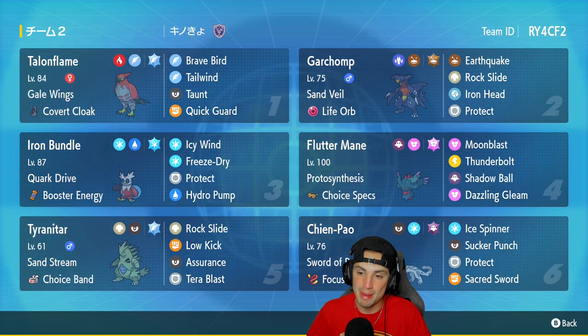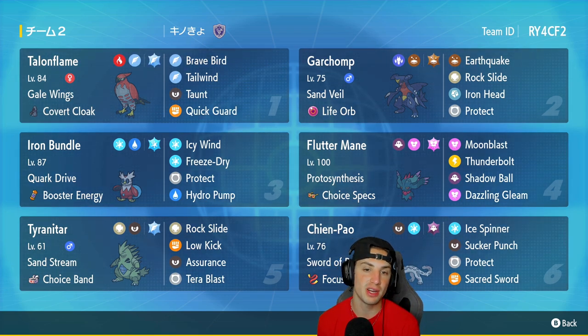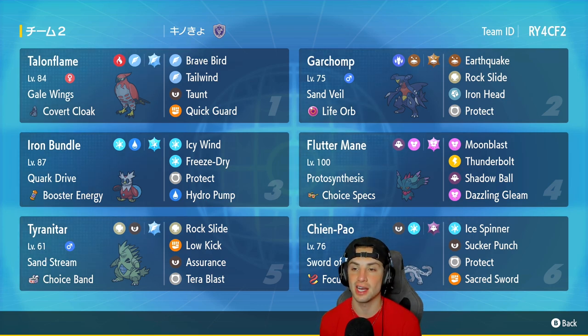Back to the Pokemon content — we have Talonflame in our first slot. Talonflame is great for setting up Tailwind and is also a great physical attacker with Gale Wings. It's holding the Covert Cloak, running Brave Bird, Tailwind, Taunt, and Quick Guard. Garchomp is in our second slot with Sand Veil, Life Orb, Earthquake, Rock Slide, Iron Head, and Protect.